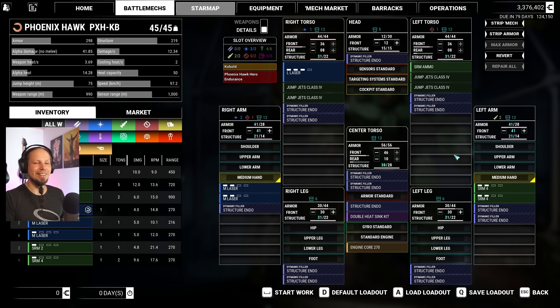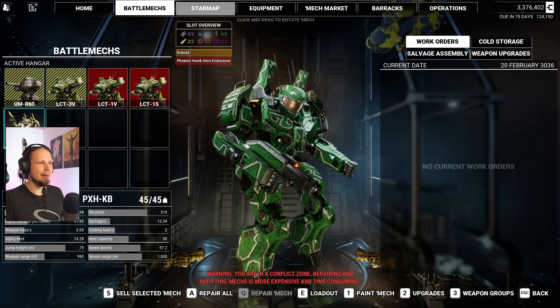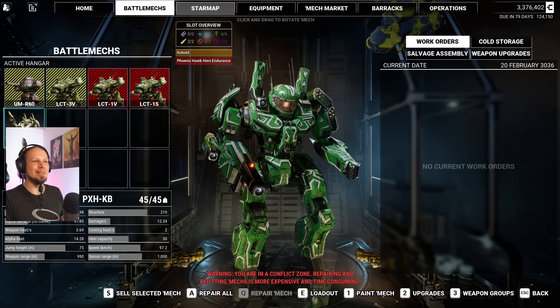Yo guys, we have a new mech! I'm so happy to see that it has extra arm armor — makes so much sense. This is a 45-tonner out of nowhere. End-of-steel double heatsinks, Fusion Core 270, maxed armor. What do my sore eyes see? It even has jump jets. He looks like a very happy dinosaur. I am in love!